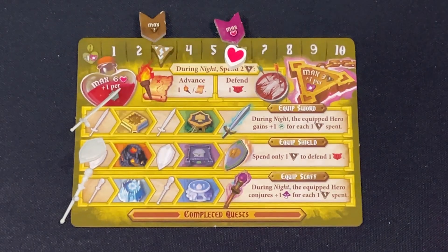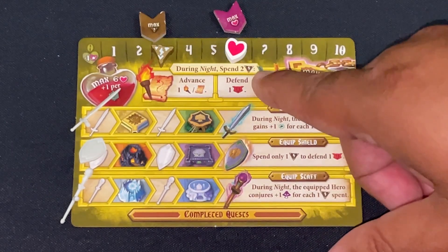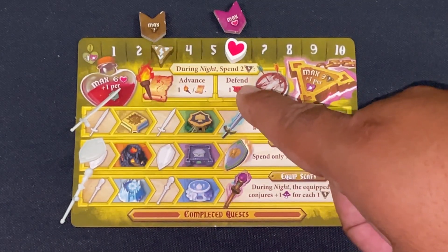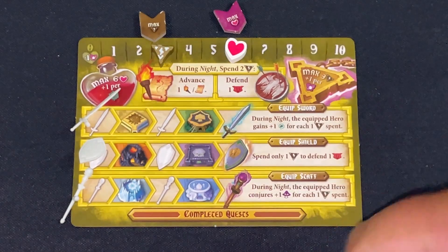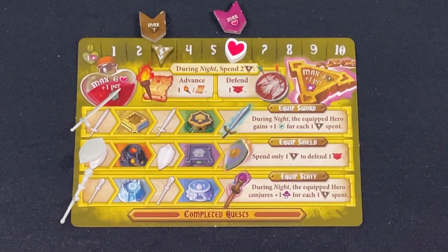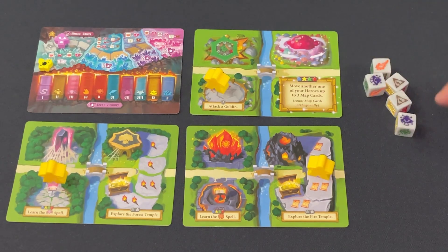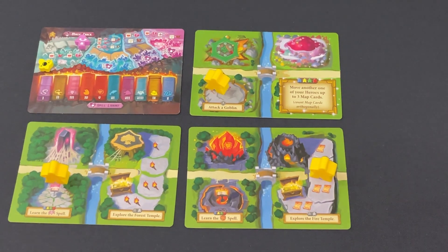One important note: at any point during resolution I can spend two energy to advance a temple track symbol or defend against incoming damage. I don't have a lot of energy so I won't spend too much, but I have it in reserve. I got two mushrooms and can progress the track that way, plus a useless flame. Let's keep going.